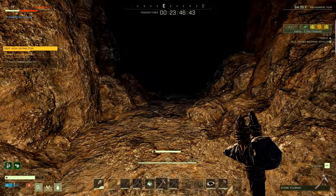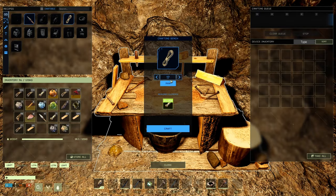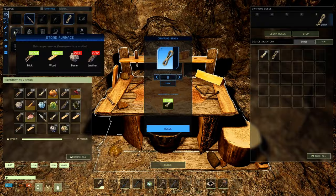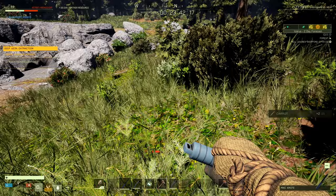We crafted our crafting bench — we're going to place that and make our eight rope. All you need is fiber to make that. We're going to need some leather and stone to make our stone furnace. If you see any watermelons out and about, go ahead and pick those up. Once you eat a watermelon it gives you a ton of water too. If you take about three or four watermelons up into the Arctic, you'll never need a water skin.